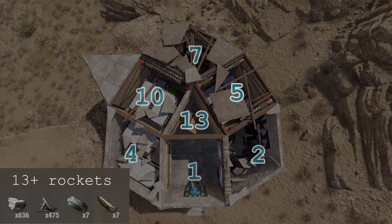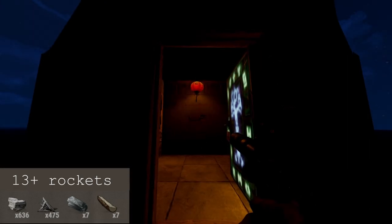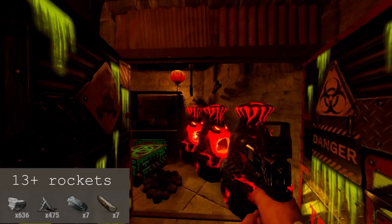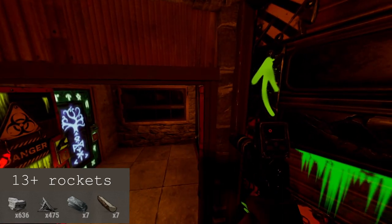Lastly, interior decoration options — and since we're here anyway, I'll show you a couple things that I like to toss in my bases. Deployable colliders can bind to act as invisible ramps, like this campfire box combo does, so that you can haul ass in doors.